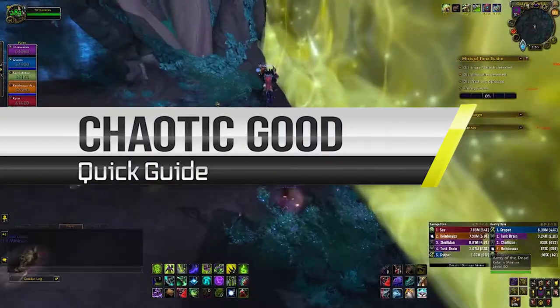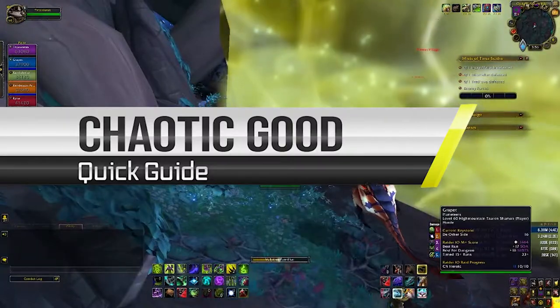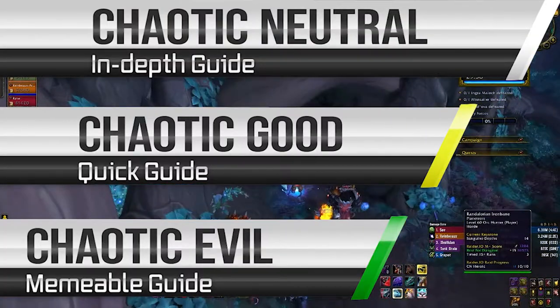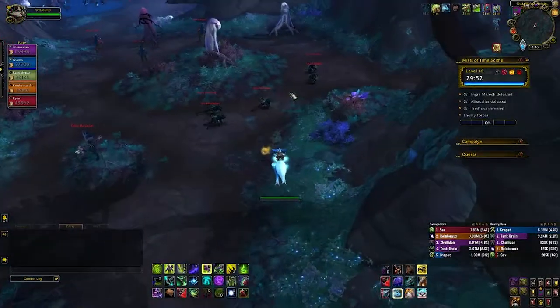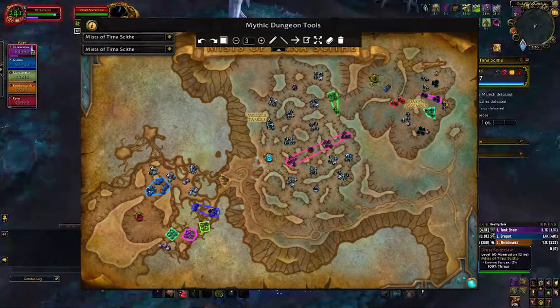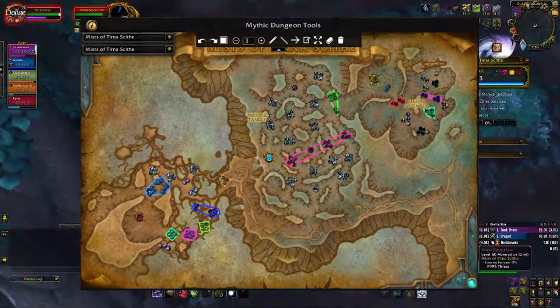Hi, and welcome to the Chaotic Good guide for Myths of Tirna Scythe. Keep in mind, good guides are quick guides. If you need a more in-depth guide, go back to my Chaotic Neutral Mists guide. We are just going to go over the three bosses and I will show you the route. Please pause on this route if you need it. I will also link the route below for you to plug into your Mythic Key add-on.